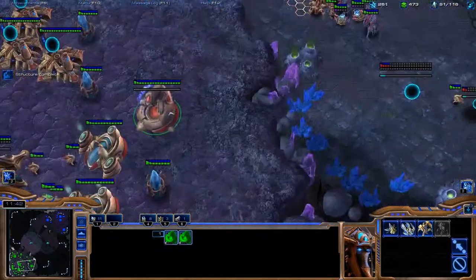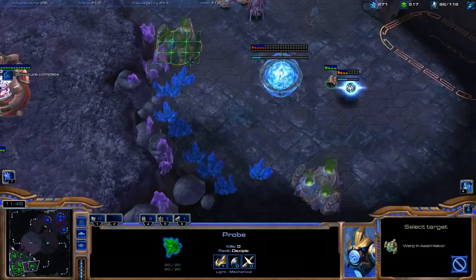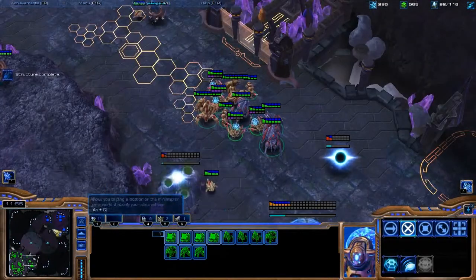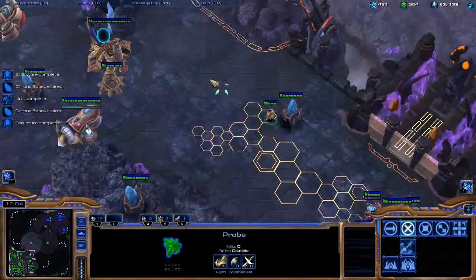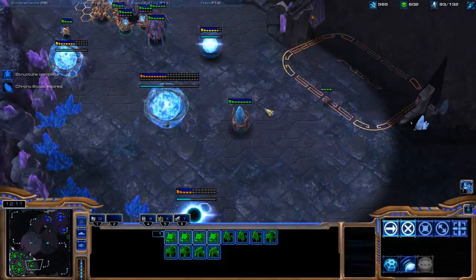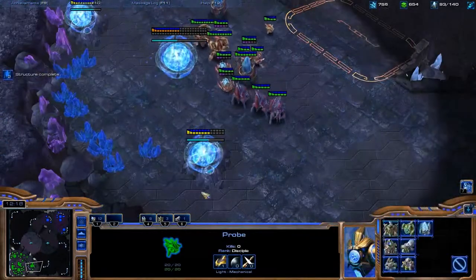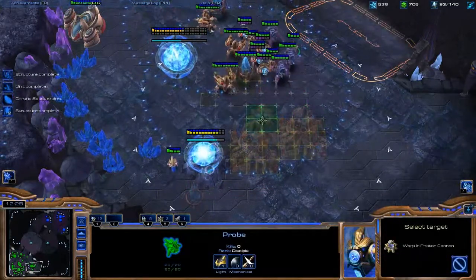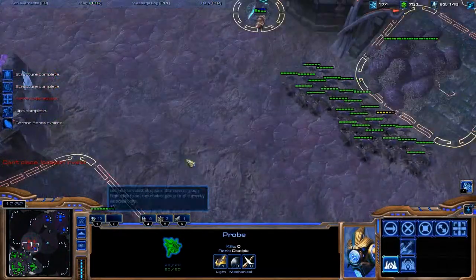Now I'm just bulking up on units here, trying to defend my third. That is obviously one of the very key points of PvZ: can you defend your third, or will you just lose to roach pressure? I was able to do a good amount of damage there, and that is the correct timing — just want to make sure I do have that third going up. If I didn't have that third, he would just be bracing for a super all-in, but I am going to go for that third, so he knows it's not any sort of massive all-in.